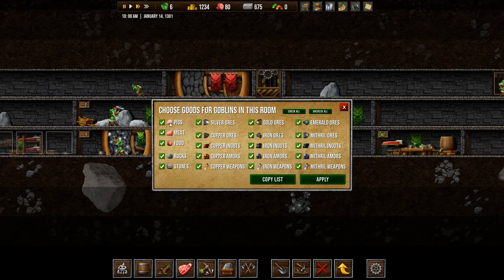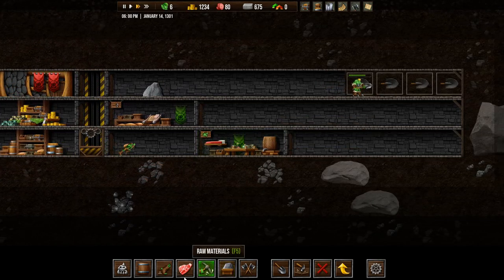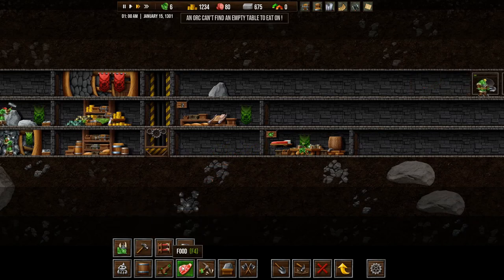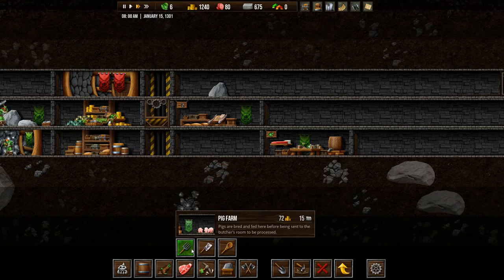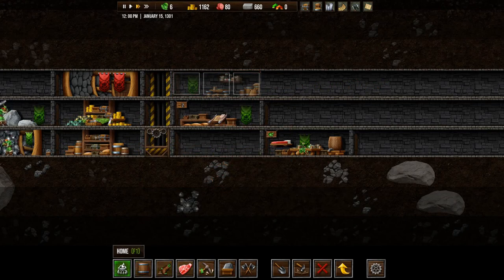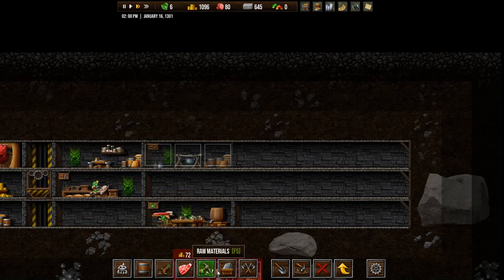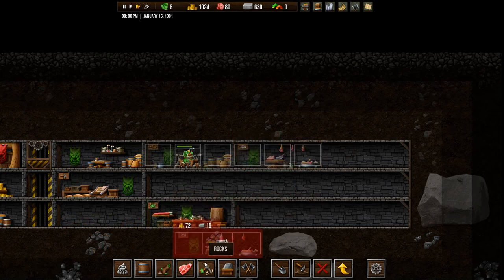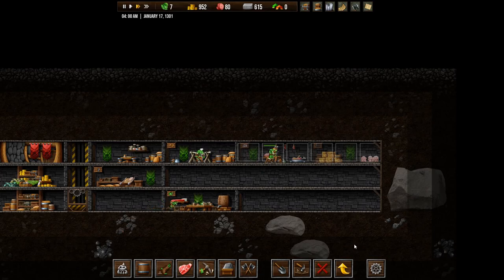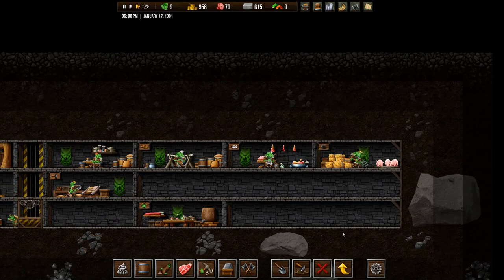I think I just saw something about eating. Someone said they can't find an empty table to eat on, so let's build the dining room. Then food — the pork chop might be a good place to look for food, so we'll build the kitchen, then the butcher's room, and the pig farm. That should start producing some food, I hope.